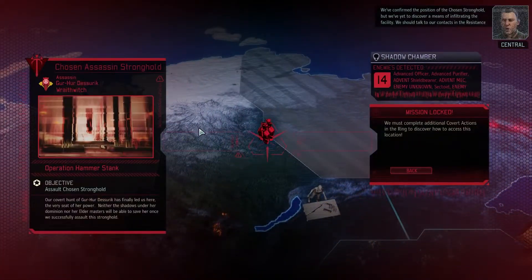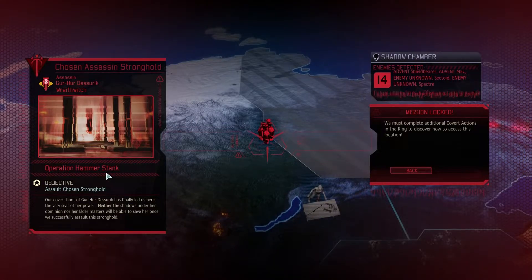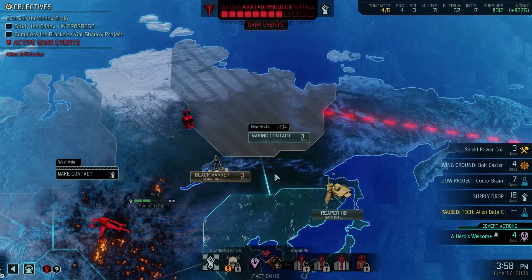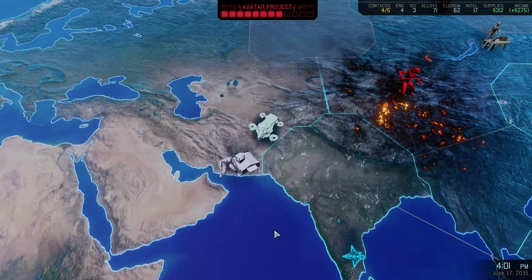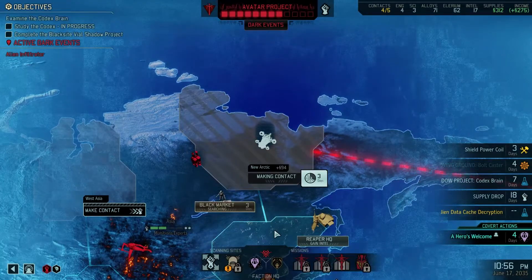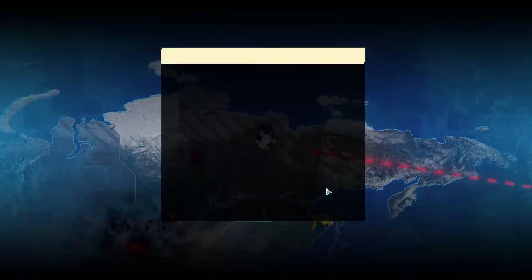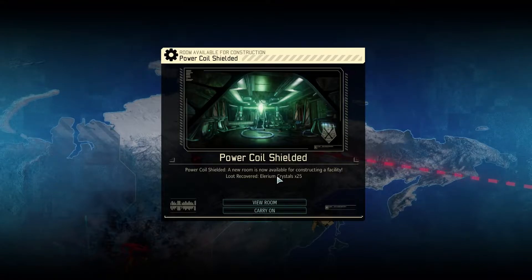We confirmed the position of the chosen stronghold, but we've yet to discover a means of infiltrating the facility. We should talk to our contacts in the resistance to see if they have any ideas. Purifier, Sectoid, Spectre — not sure if we should do the Shadow Chamber or not. We should continue — setting course for the Arctic. We get some Allerium Crystals, yummy.